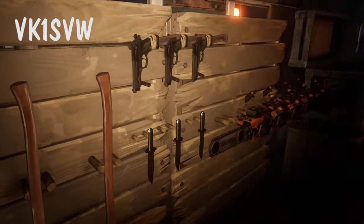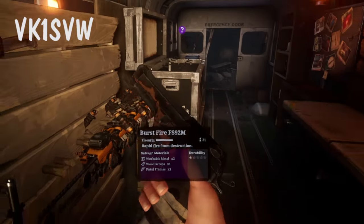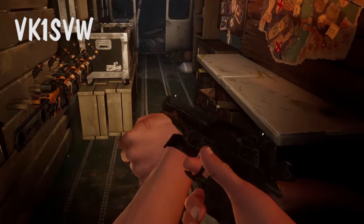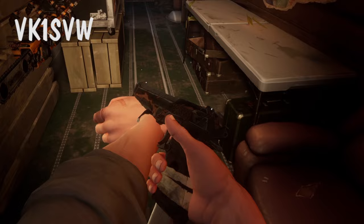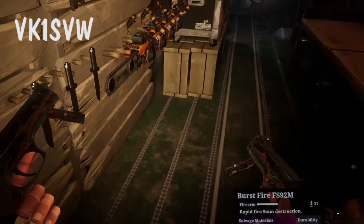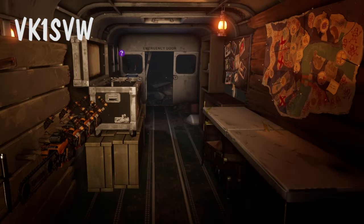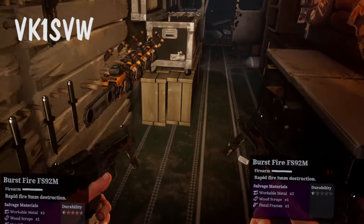We also have more Burst Fire 9mm. You can see that the textures are not finished. We do have a second grab location for support, if you can call it that. It has a 65 round magazine and probably the fastest fire rate in the game.